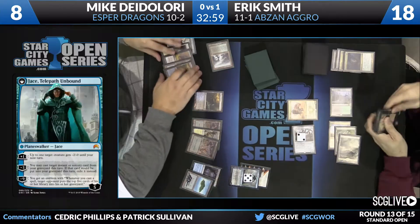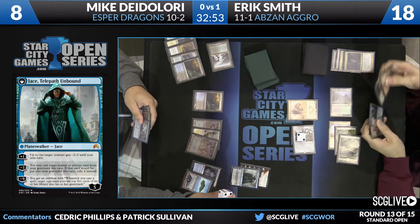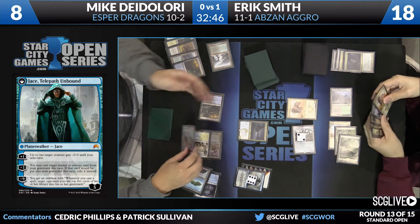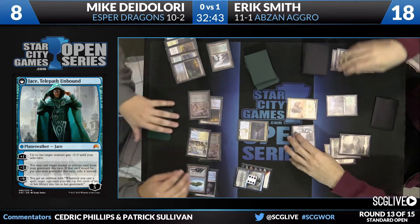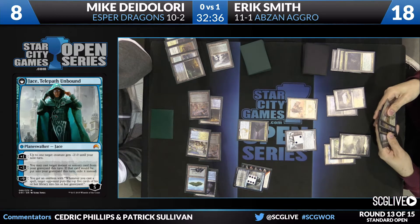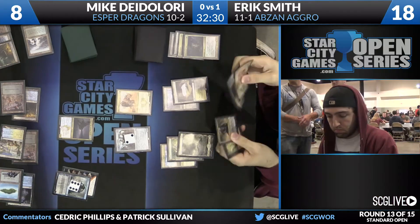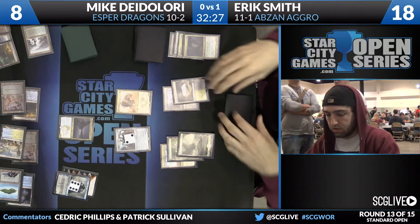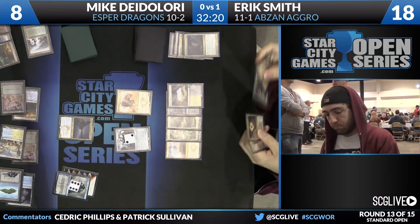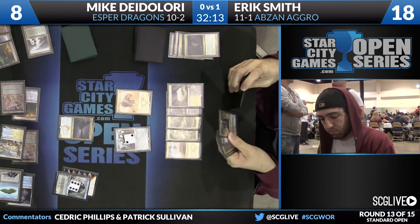The Telepath Unbound has arrived — starts on five counters. I'm going to slow down the old Rhino here. Now there's Silumgar. This is a much better line of play than just having Jace die by flashing back the Hero's Downfall. We've talked about this over the course of the weekend — how impressive has Silumgar been? It's been very, very good. I have really been impressed with that card. An excellent answer to Hangarback Walker, and Silumgar was part of control strategies well before Hangarback Walker was part of the mix.